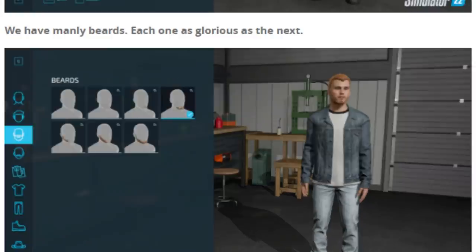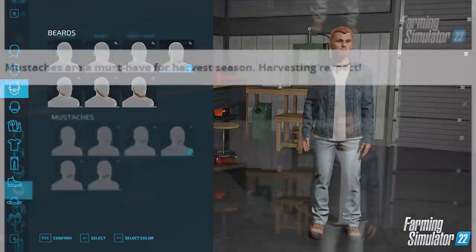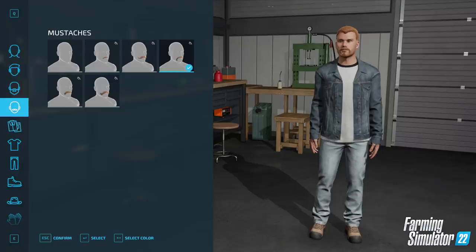We have manly beards, each one as glorious as the next. You can see there we have seven beards to choose from. Moustaches are a must-have for harvest season — harvesting respect! So again we have six moustaches to choose from. It's very good to have that option, and it's nice that it splits the beard and moustache as separate categories.